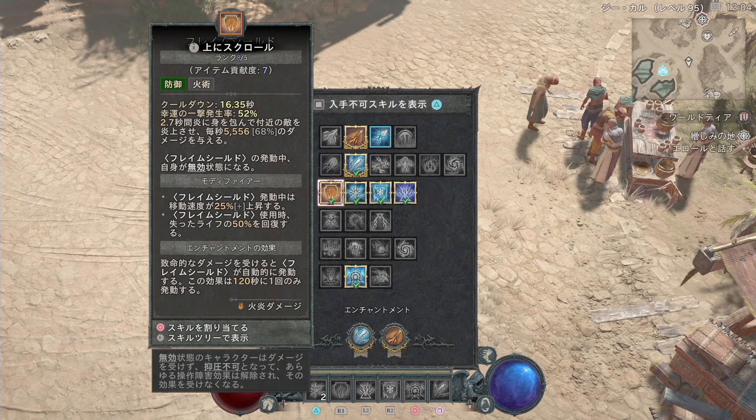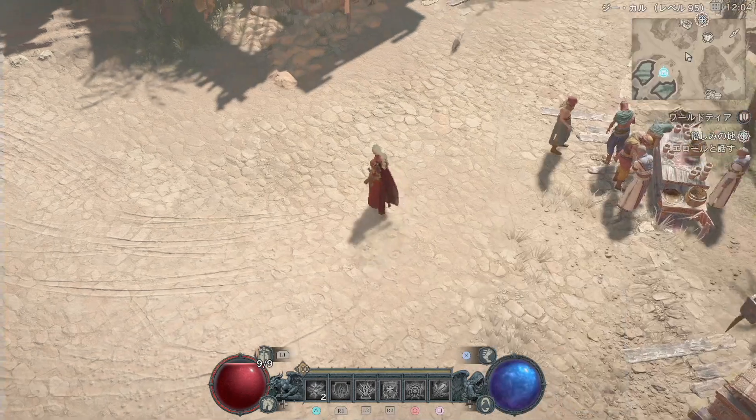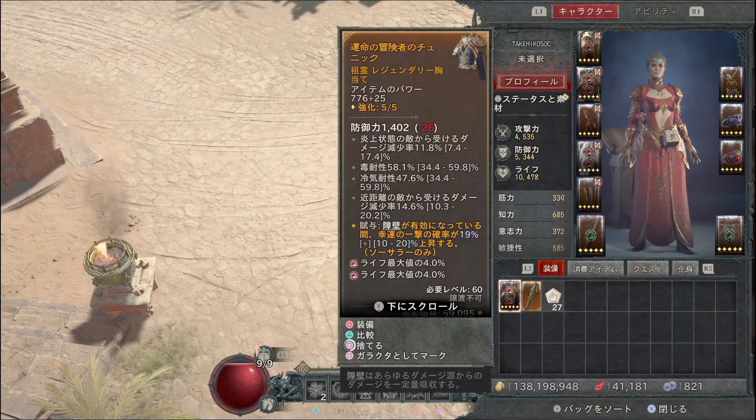序盤のうちはファイアーボルトの代わりにフレームシールドを入れておくと即死回避なども発動して安全に立ち回れます。下衣に無効水（barrier）を入れておくとライフが低い時に障壁生成によるダメージアップとの相性も良く使いやすいです。育成中は役立ちますが最終装備構成からは外れる形になります。